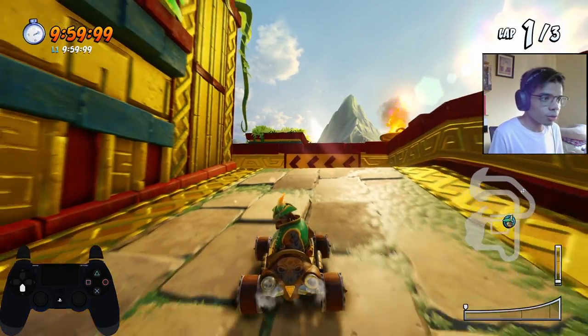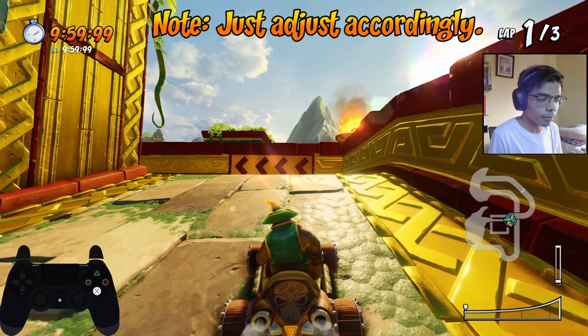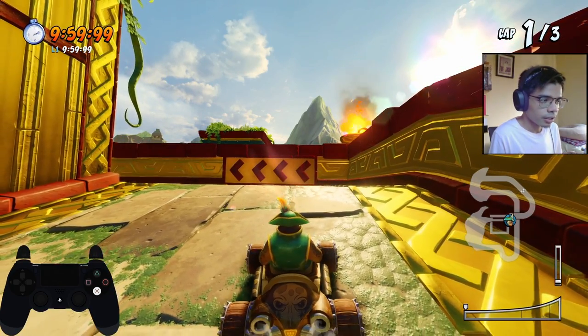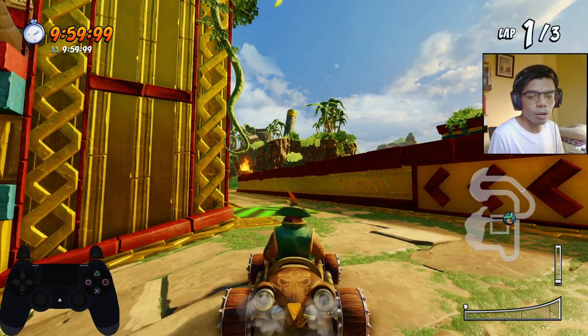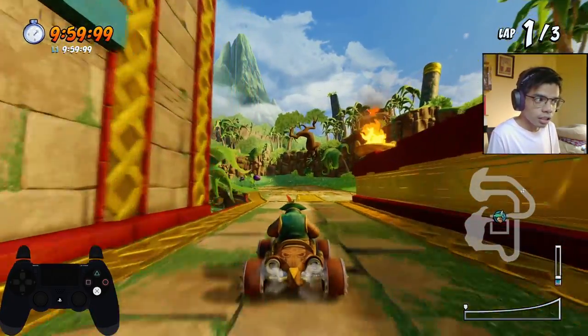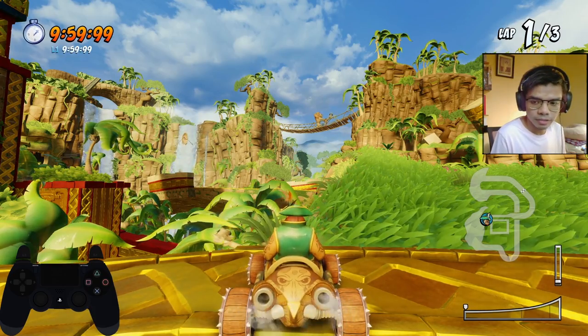In order to land on the turbo pad, jump early — maybe around this area. After you land there, you will need to power slide again and do at least two turbo boosts if you want to do the grass cut. Let me show you.